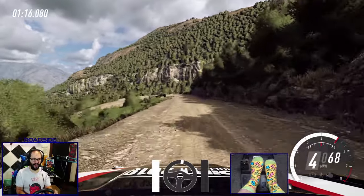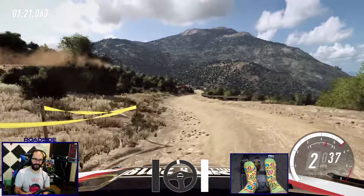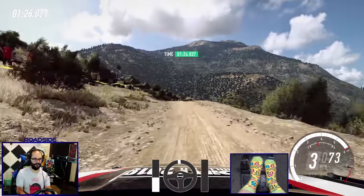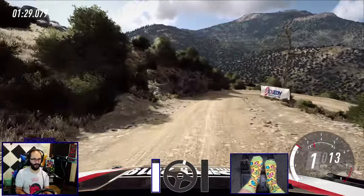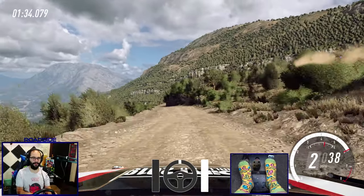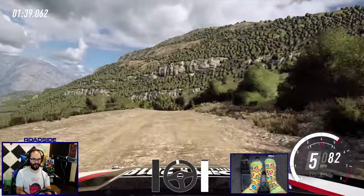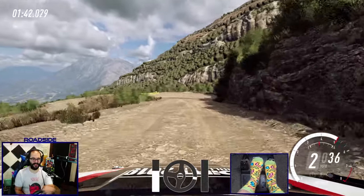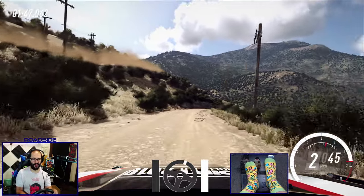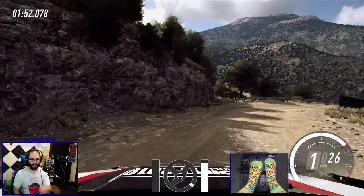So again, the Scandinavian flick: brakes, counter steer, turn in, get the rear traction with the weight transfer, and boom — you're around the corner and going. I did that a little too early. As I was saying before, when you're going downhill, a lot of these things you're going to want to do early because your car is going much faster and the weight is working against you. You're going to want to do a lot of these inputs just slightly early because the car is going to be falling as you're doing it.